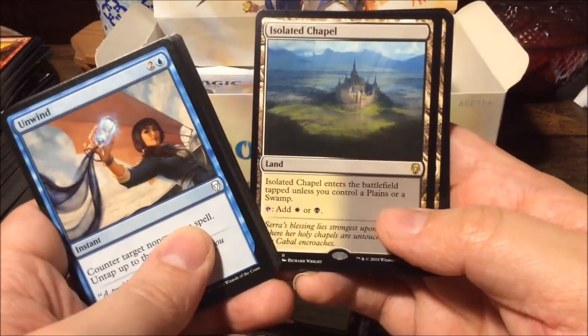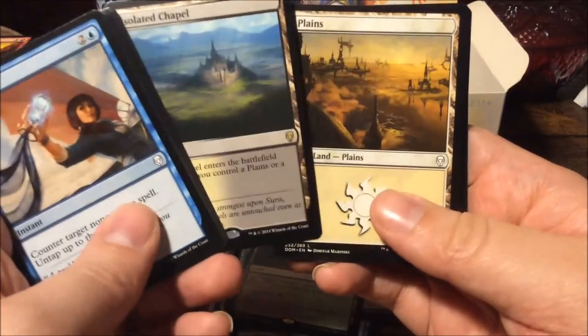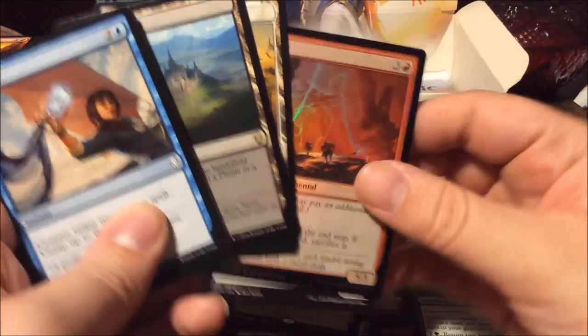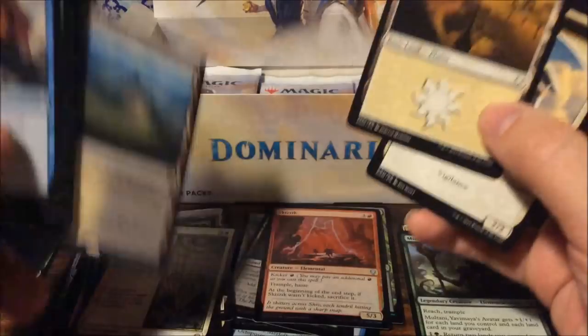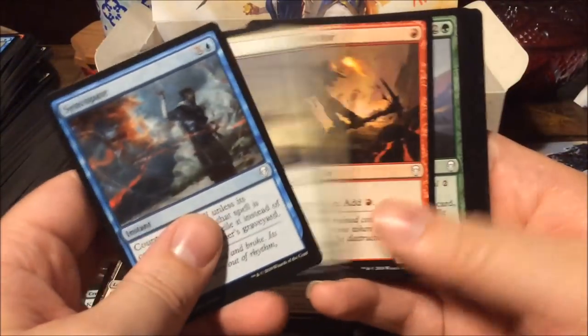Orcish Vandal, Thallid Soothsayer, Kwende Pride of Femeref, and Isolated Chapel — another one of these check lands but for white and black. And the Hinterland Harbor, another foil Skizzik — nice! Still only two mythics but a bunch of those lands. This is pretty pretty good.